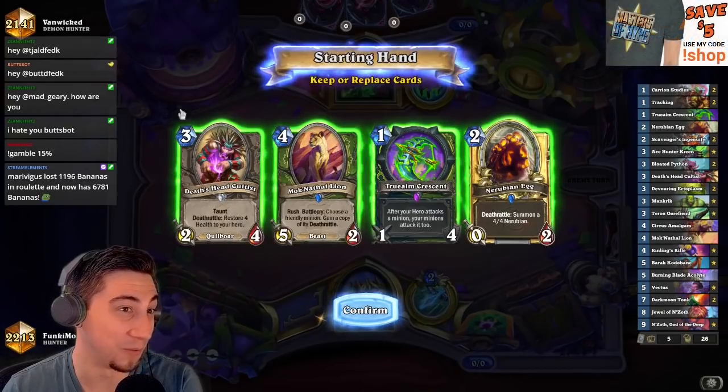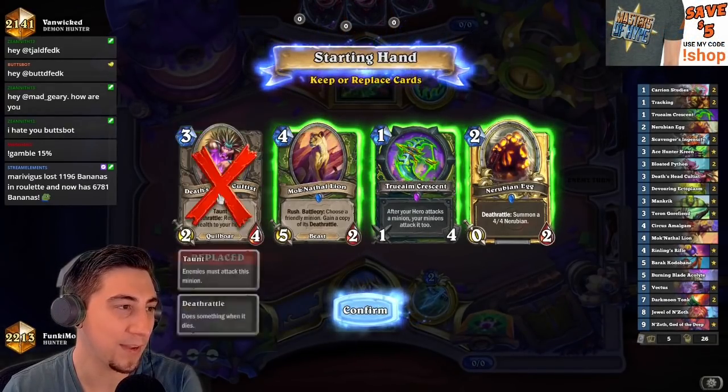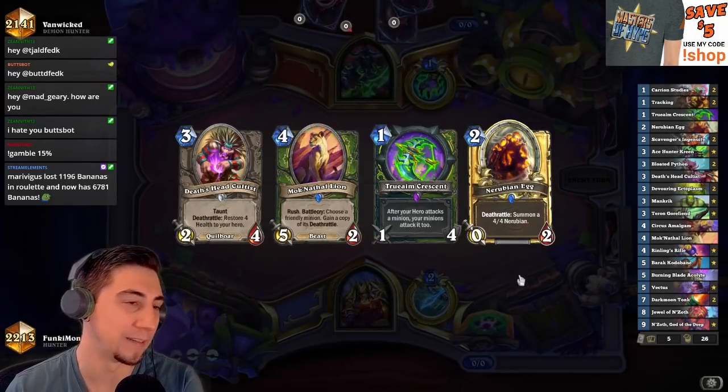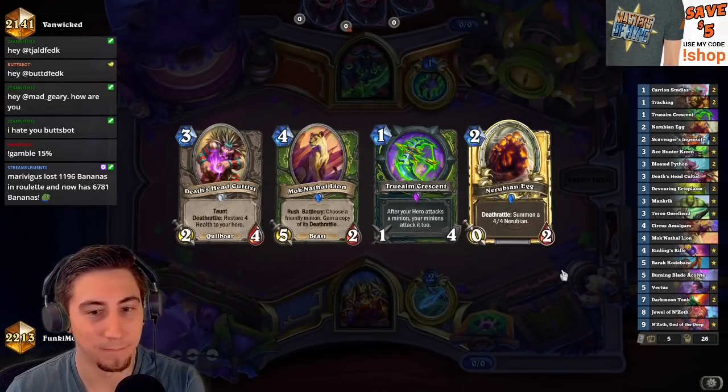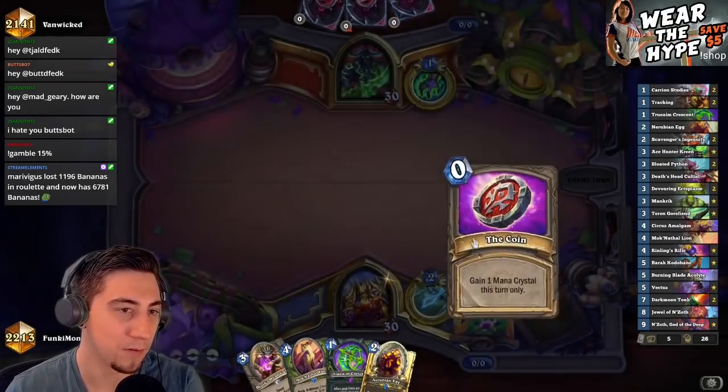Trueaim — oh this is actually really good. So we're gonna get Trueaim, Egg, Lion. I think I like the Cultist here too — this is really good. I'm gonna keep this whole hand.